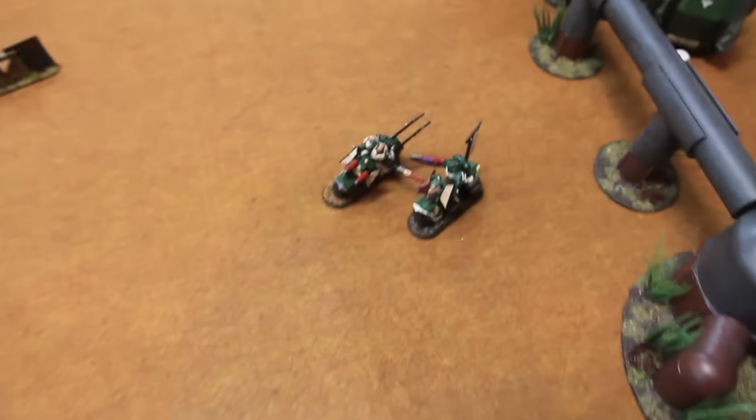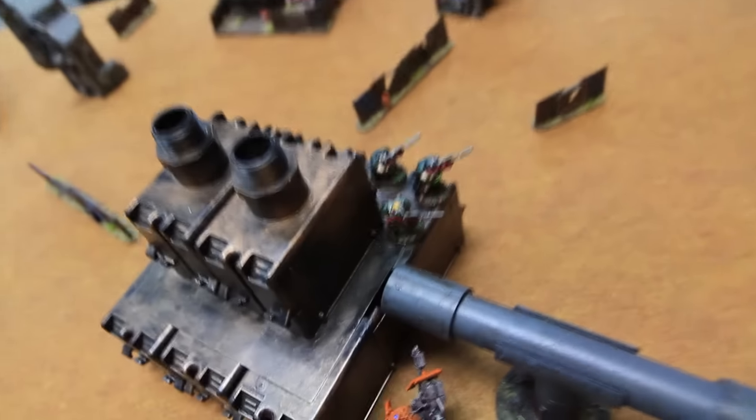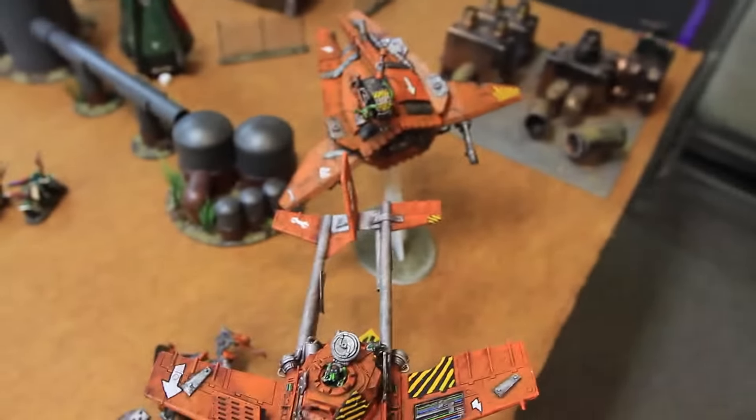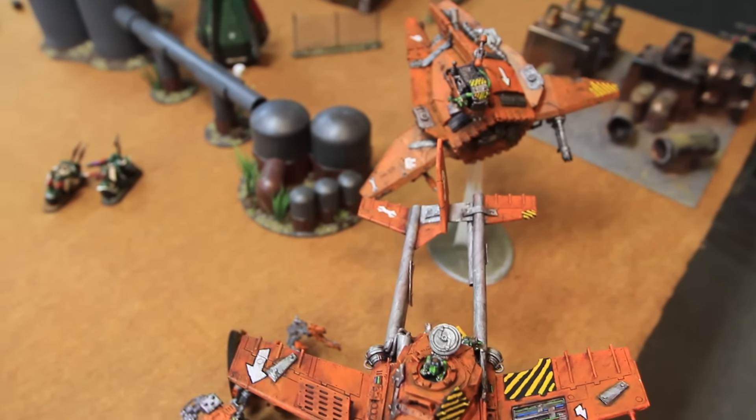Movement phase for Dark Angels turn four: scouts stood still, bikes shot over to get closer to the middle since they just need to hold the center objective. The assault marines are locked in combat. Bikes move through cover six inches over this way, and the chaplain moves six inches into the middle to secure the center objective. That is movement phase — we'll come back with the shooting phase on turn four.